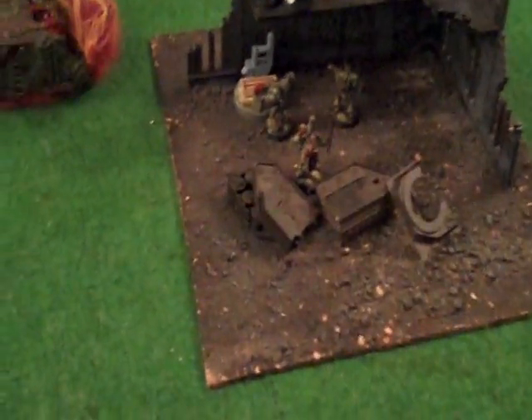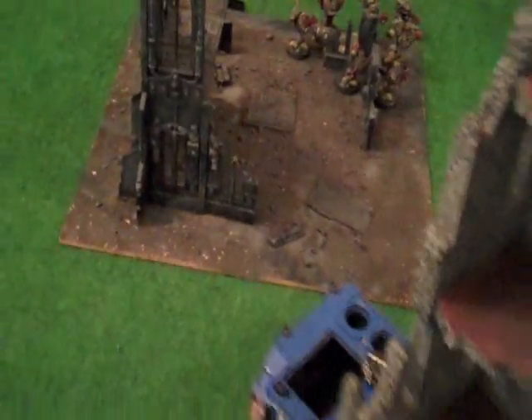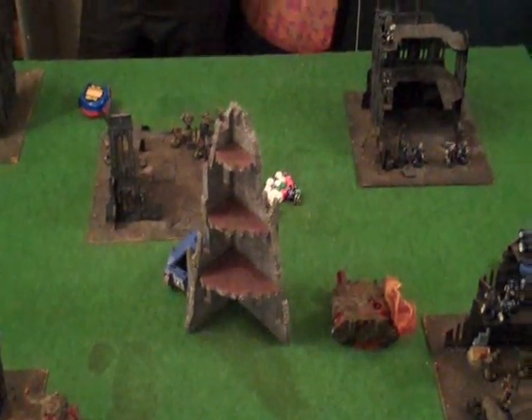Marine turn five — pretty much all over for us. We took out their second Demon Prince, spending a fair bit of our firepower doing it. Took out seven of the Plague Marines hiding in the building with a lot of firing. Destroyed their transport so they're out in the open, but they're on an objective anyway and we shot at them a little bit. That's it for Ultramarines turn five — good luck for turn six.